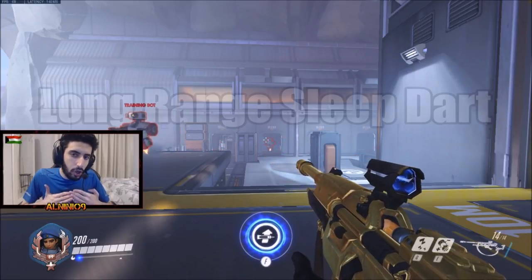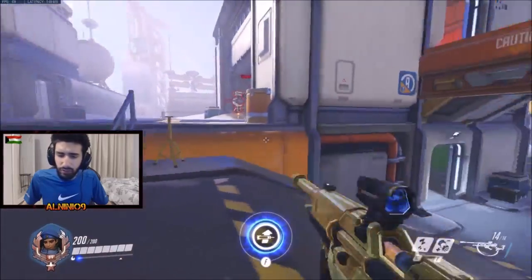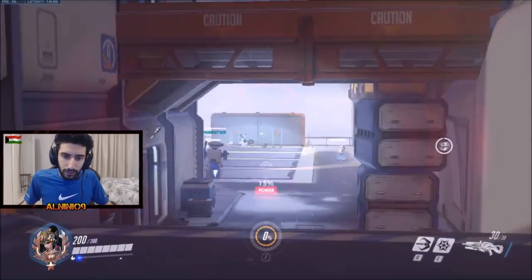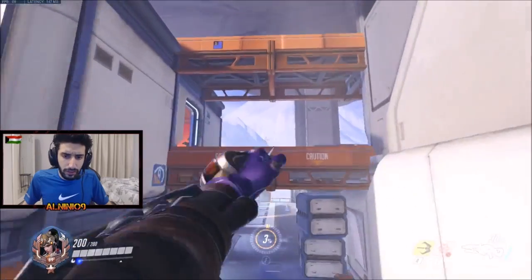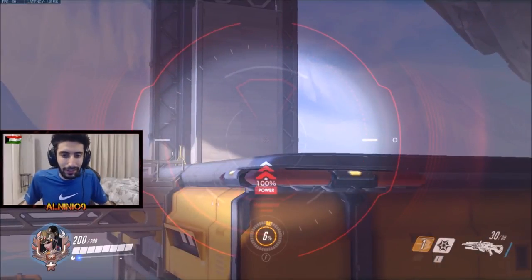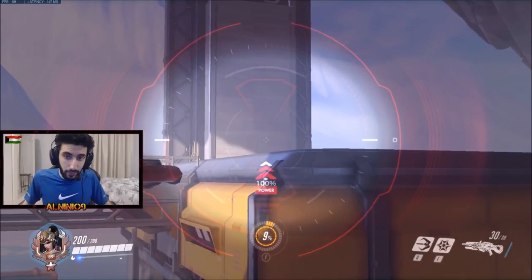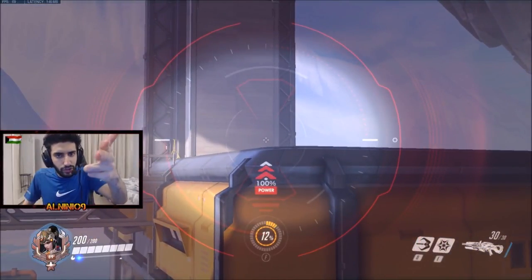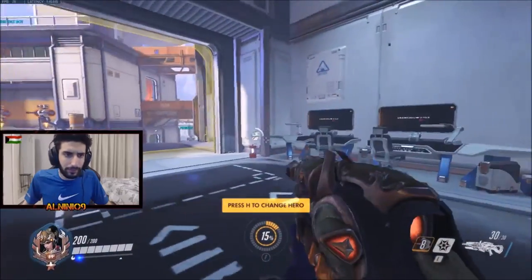The third method is long range sleep darts, which are really good against Widowmaker especially. When Widowmaker is scoped in, she moves much slower, making her very easy to sleep. She tends to go to high ground so you can see her, and as she moves left to right it's easy to hit her. If she keeps strafing AD, position your sleep dart to land in the general area where she's moving. It requires a lot of Ana games and practice.